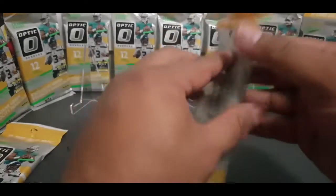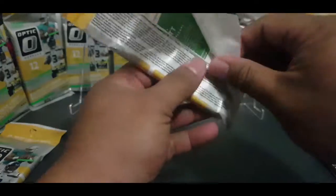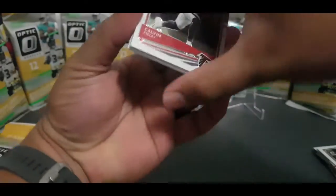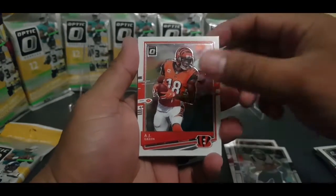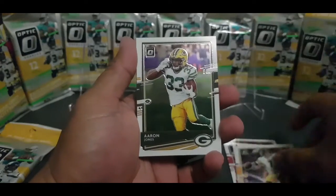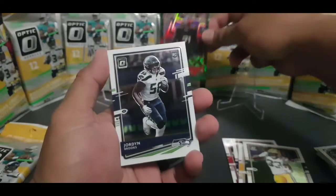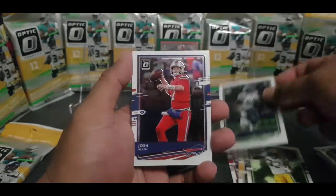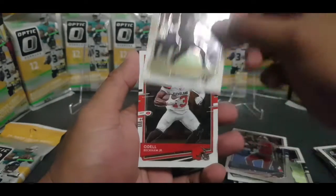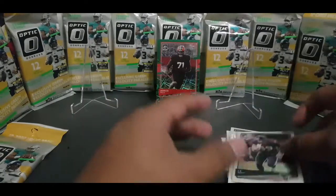On to the next pack. We got Calvin Ridley, Julian Edelman, AJ Green, another Ben Roethlisberger, Aaron Jones. Green Velocity Rookie — Jedrick Wills! That's the exclusive for retail, all the fat packs. Jordan Brooks, Josh Allen, Michael Thomas, Odell Beckham, TJ Watt, JJ Watt — look at that, brothers! Awesome, that was our second pack, nothing too crazy.